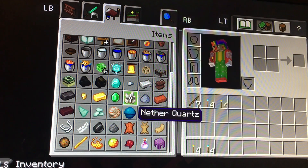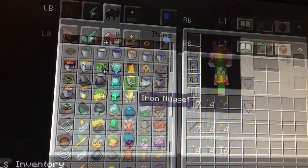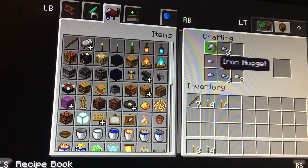Then go down, and if you want to craft both of them, you'll grab 16 of these in total. Next, you'll want to place one normal torch in, and then surround it with iron nuggets. Then you get a normal lantern.